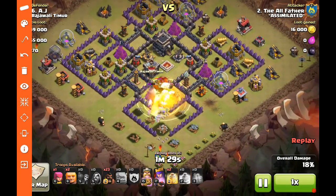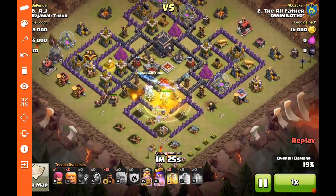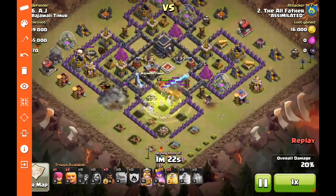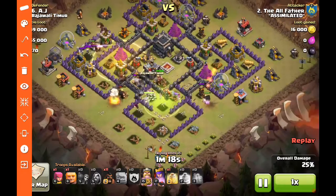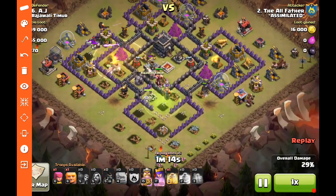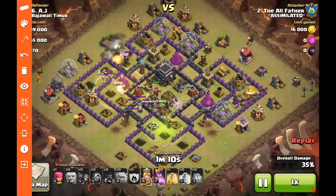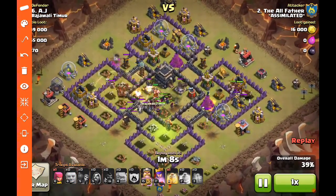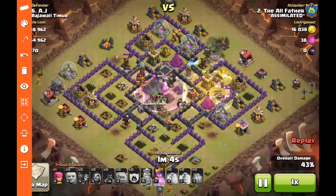A heal spell keeps everything up. The giants are already going in — the hogs were a little early there because the giant did not trip that bomb, so that was a slight mistake. The heal spell goes right in there as they approach the middle. The second wave of giants goes in and they're tripping all the giant bombs at those locations while the hogs come in. Hogs run into heals in the middle and everything starts meeting up in the core.